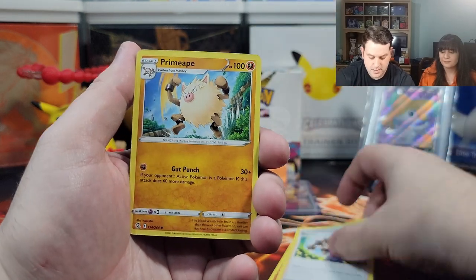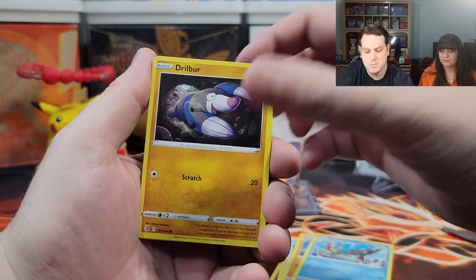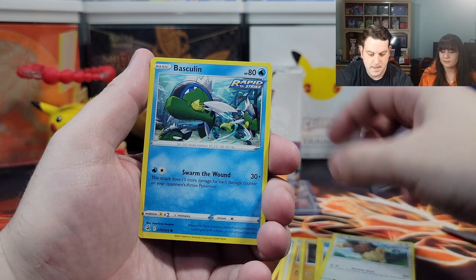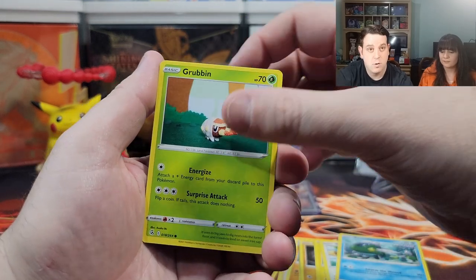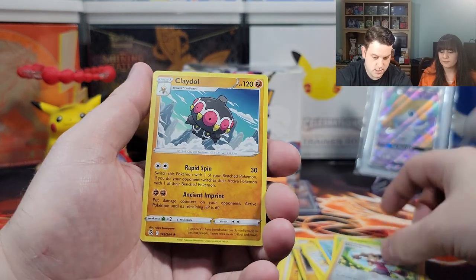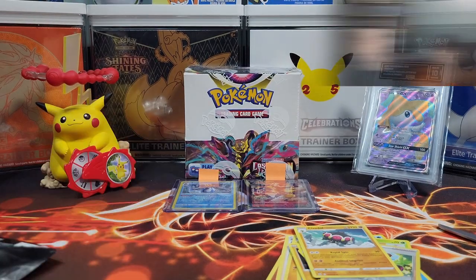Shauna. Primate — he's such an angry boy. Barracuda. Drillbur. Shinx. Bunnelby. Basculin. Grubbin. Reverse Holographic Shauna. And Claydol. So that is a dud. Let's clean it up.